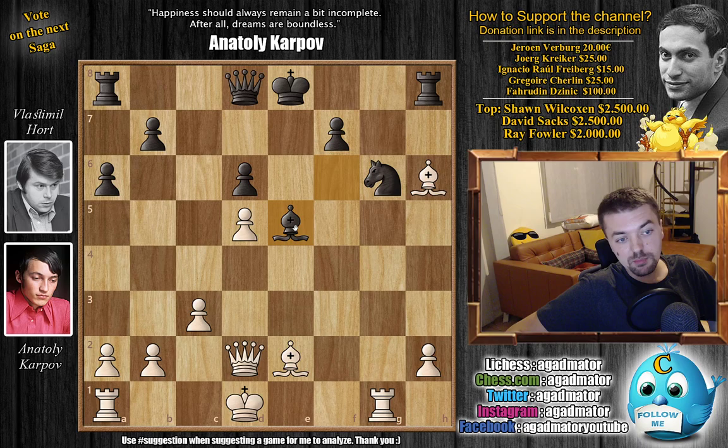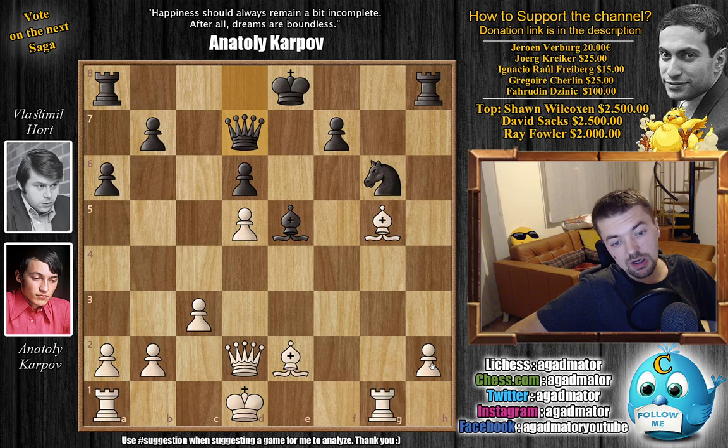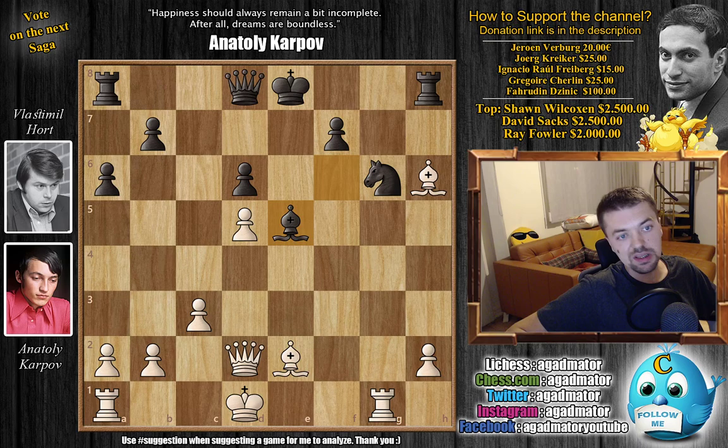Bishop to E5 — attacking the H2 pawn — but the real threat is Queen to H4, with a double attack on the pawn and on the Bishop. You could try a lot of things: King C2 is an idea. If you try Bishop to G5, you prevent Queen to H4, but then the Queen moves, and now you've allowed the Rook to have the semi-open H file. Karpov doesn't want to allow his opponent any moves. Try to pause the video and find a really nice Karpovian move.